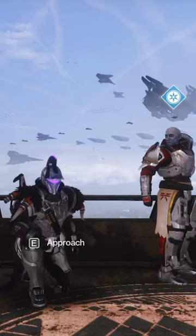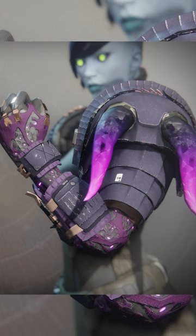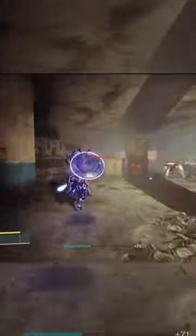So you got the Doomfang Pauldrons. These exotic Titan gauntlets turn your Sentinel Shield from a good way to protect yourself and allies into an instrument of absolute destruction. Charge melees give you super energy, and melees in your super give shield throw energy, and shield throws in your super extend your super duration.